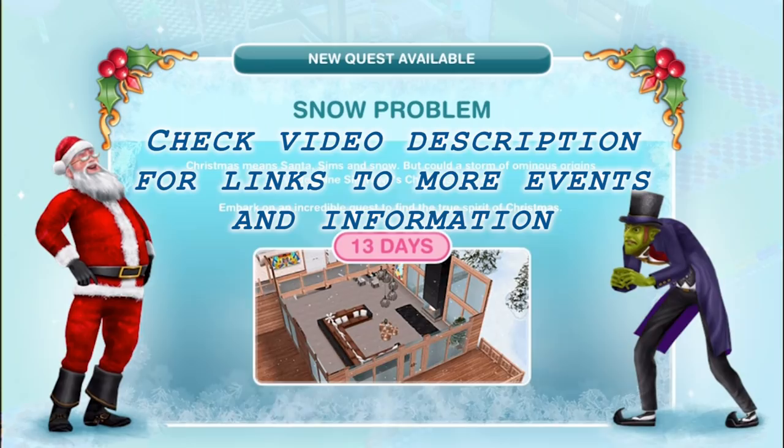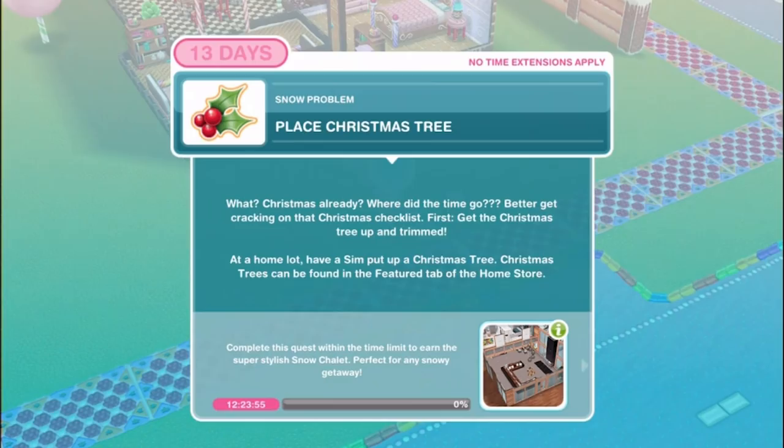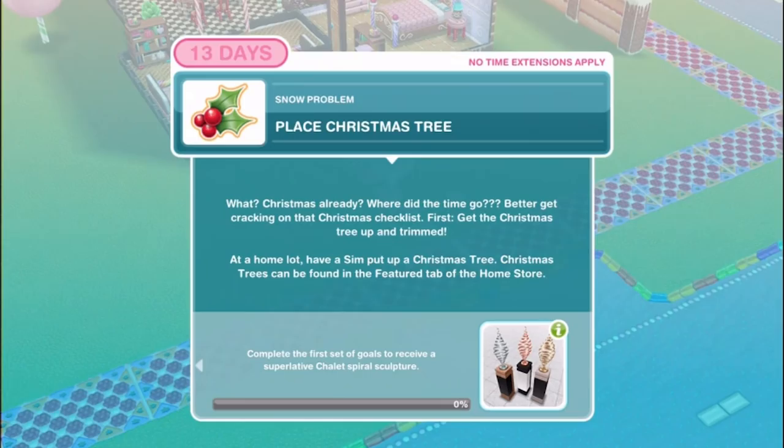Now let's get started on the quest. As you can see it's a 13-day quest. That sounds really long but it's normal for these year-end holiday updates and you'll see that there are lots of individual prizes at different parts of the quest. If you finish the quest within the 13 days the big limited time prize is a new pre-built house template, the Snow Chalet. We'll take a tour of that in another video. If you don't finish within the 13 days you won't get the Snow Chalet but if you hit the different parts of the quest you could still win some of the Snow Chalet furniture and decorations as individual prizes.